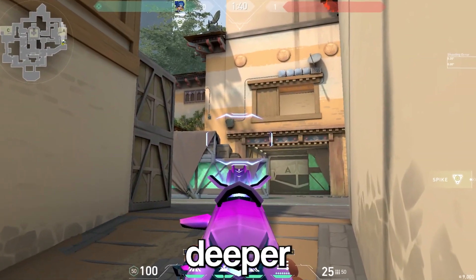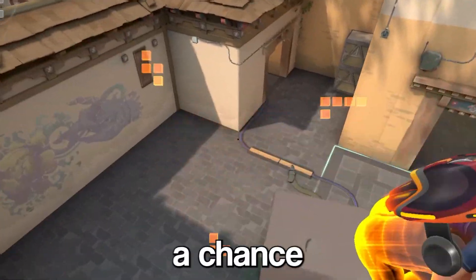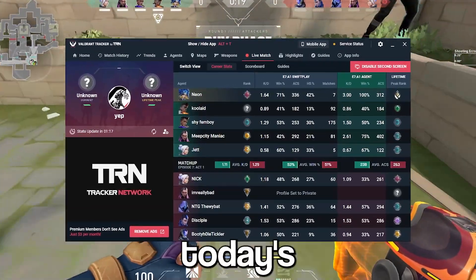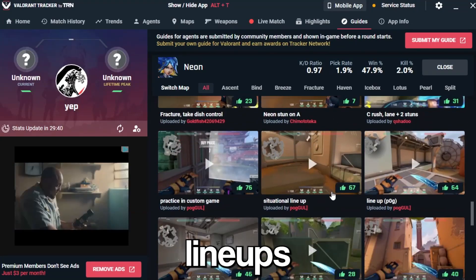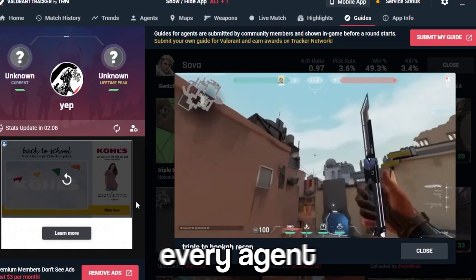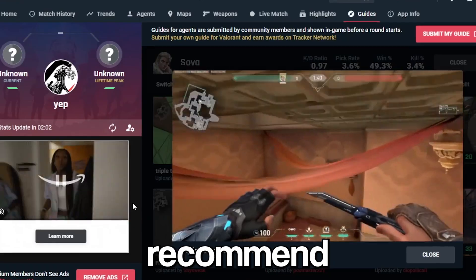Before we get any deeper into today's guide, I need to take a quick second to remind you guys: if you want a chance at a free Valorant battle pass, drop a like and comment hashtag installed. Valorant Tracker is today's video sponsor. You can use the guides tab on Valorant Tracker to learn Neon stun lineups on any map, or the guides tab will also show you lineups or setups for every agent while you are in a live game.